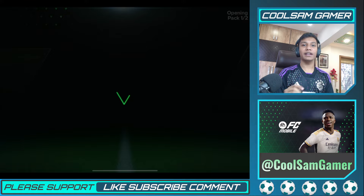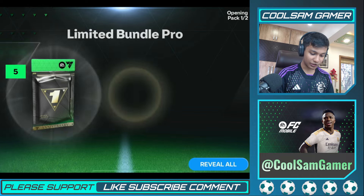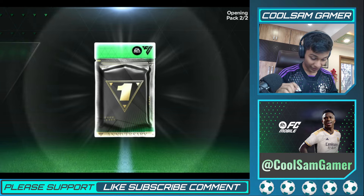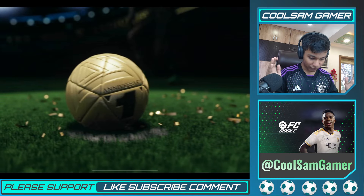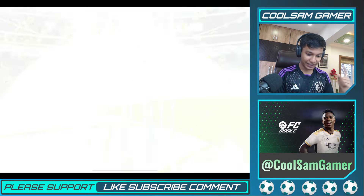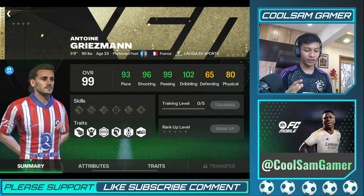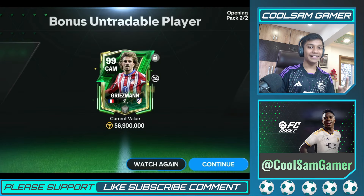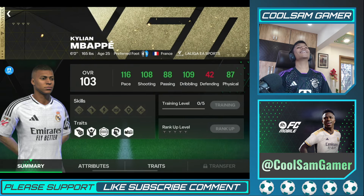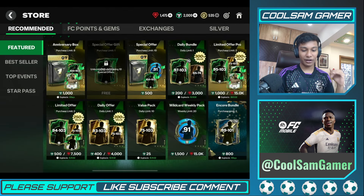Mbappe is still the target, so let's see who we get in the second pack. The pack opening has started really well. France — come on, show me France striker! Oh, I actually got scared — I thought it was Mbappe! We got Griezmann. Nice, though he's got a bad weak foot. Imagine if it had been Mbappe and Lucia in the same session — that would have been incredible.